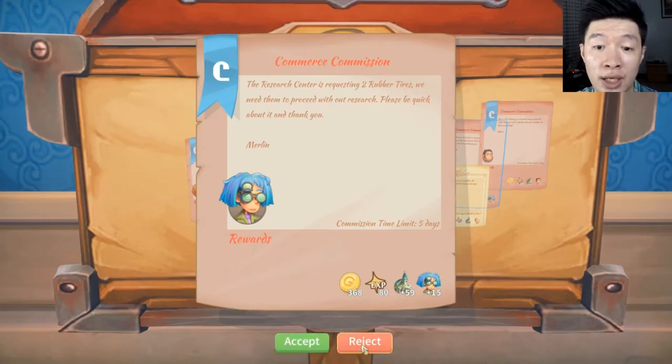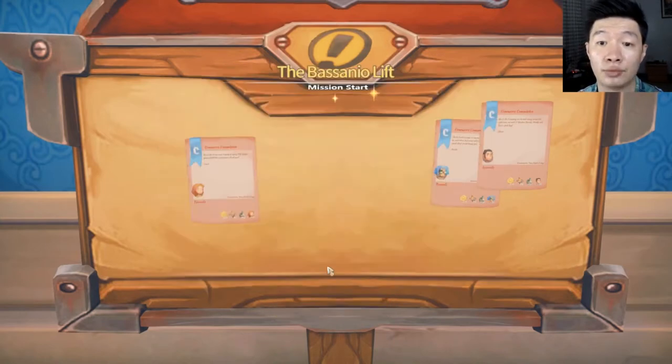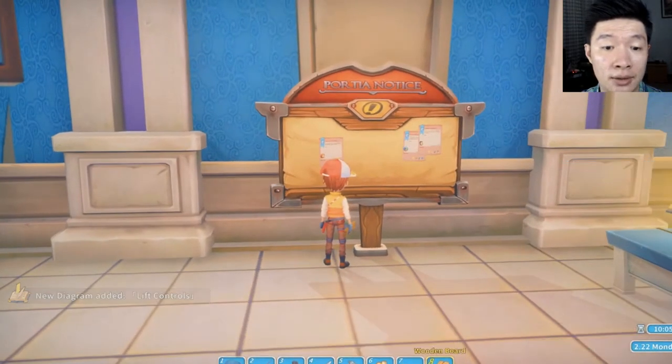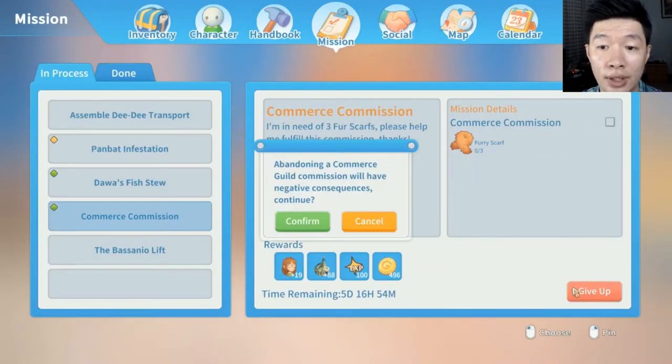The research center is requesting two rubber tires. We have a visible commission: fix the Bastion lift. We have to fix that broken lift. We got a new diagram — the lift controls. All right, great.